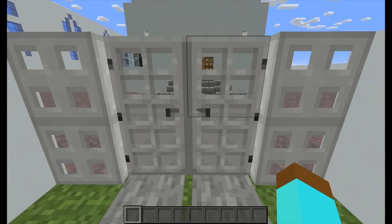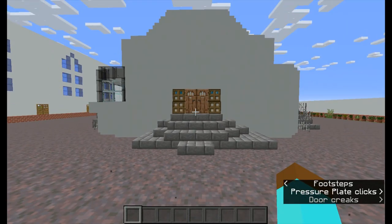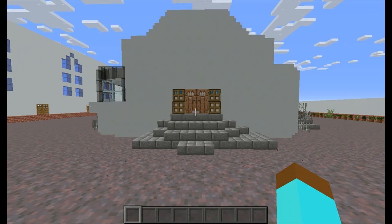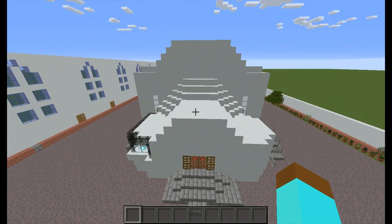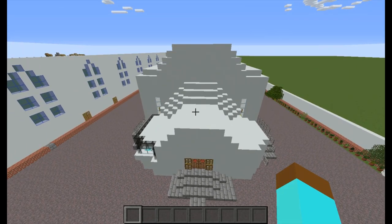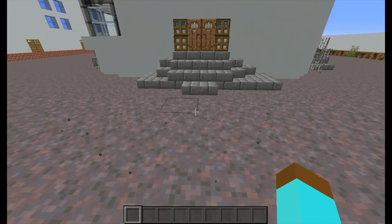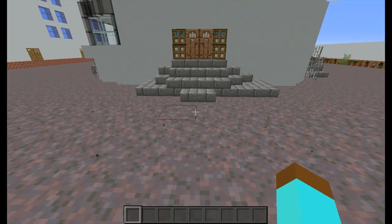Hello everyone, greetings from Matthew and John. This is a humble effort to build our St. George Cathedral Abu Dhabi Church in Minecraft. We got this idea during the lockdown when we were not allowed to go to church. This video is dedicated to all those who have still not got a chance to go to church. Building in Minecraft has some of its limitations, but we managed to build this church with the available resources.